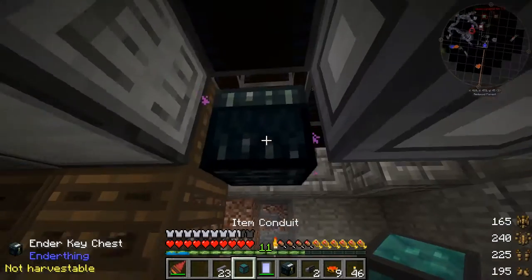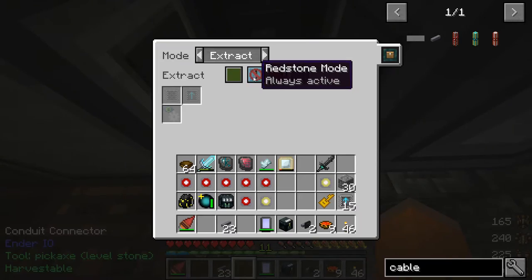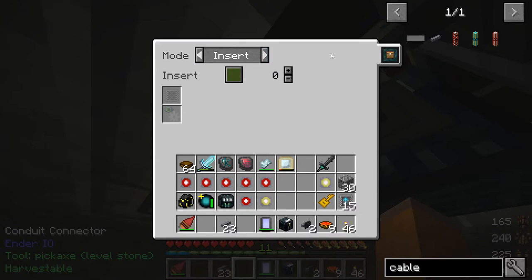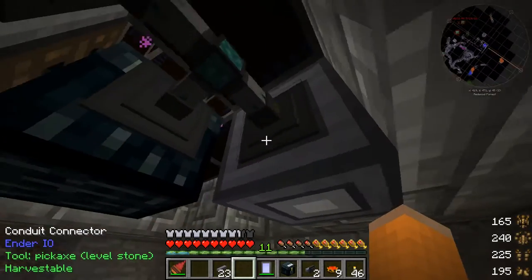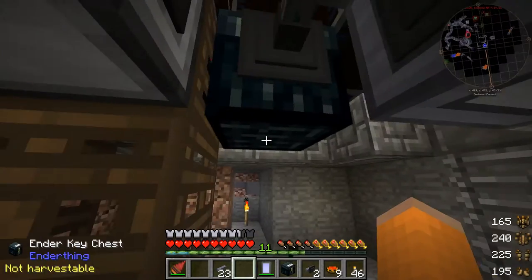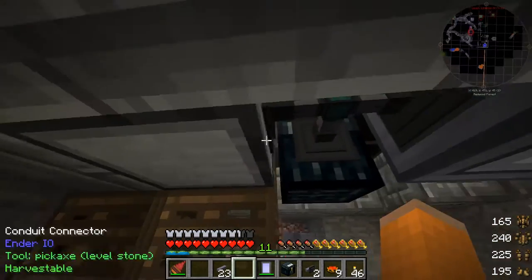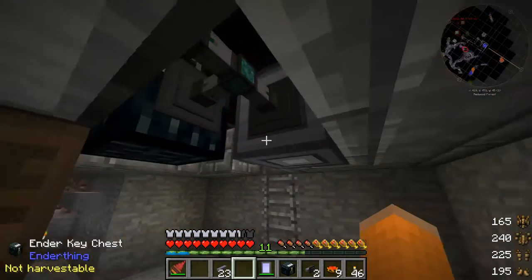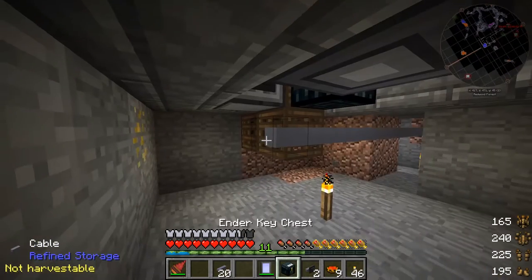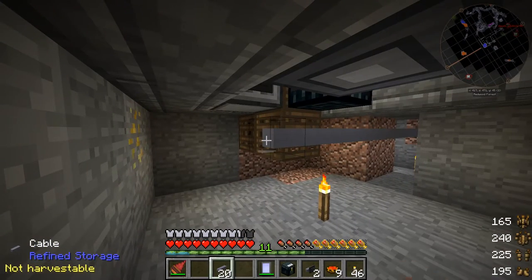I'll put an EnderIO conduit there, set that to exports, disable that one, insert — and this is going to be the first priority. This will be the last priority that things will go to, because I want things to try and go into the storage drawers first, and then afterwards if it has nowhere to go, it'll go into our network. So I can just start connecting my cables up.